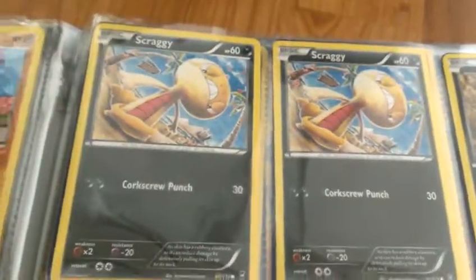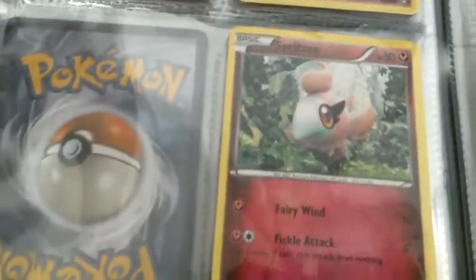Now on to darkness. I have three darkness: there's two scraggys and one inky. Now on to fairy — there's ace forix, cliffable, cliffary, and a spritzy.